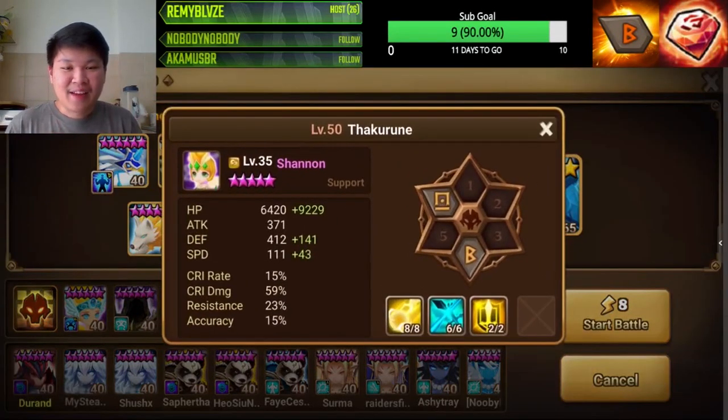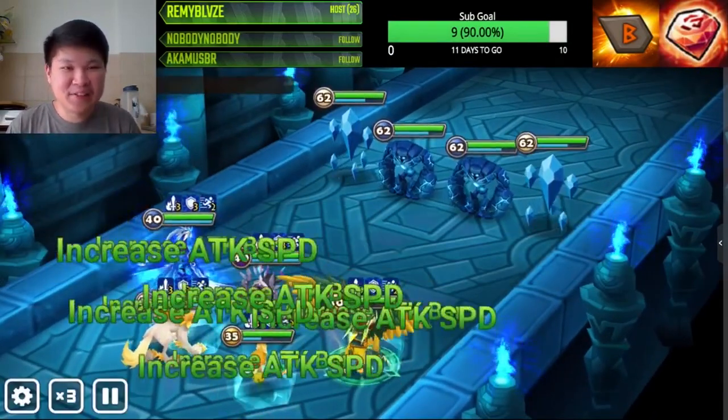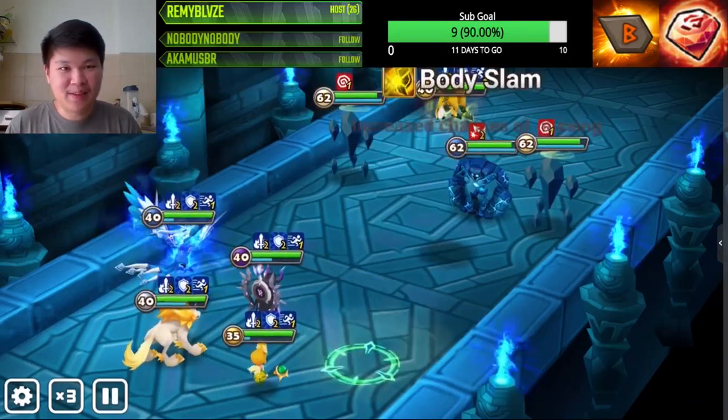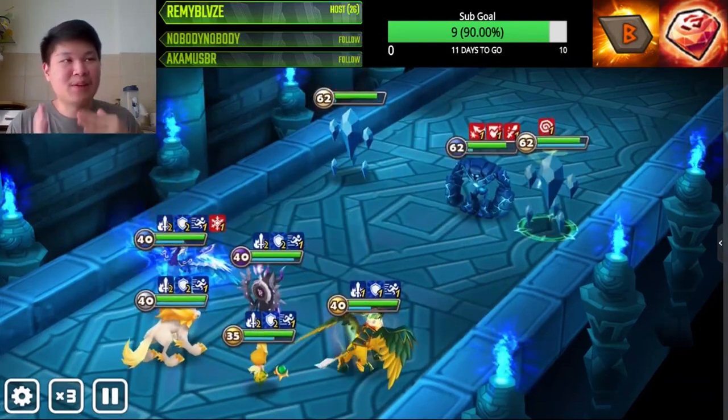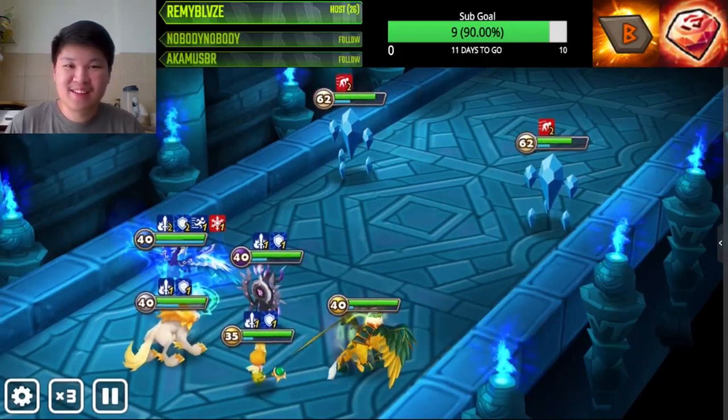Can we even call these stats viable for Giant B10? This is probably the run where we finally see Belladion use her heal — up to now our HP has never dropped below 70%, so she hasn't needed to. But we'll see in this one.